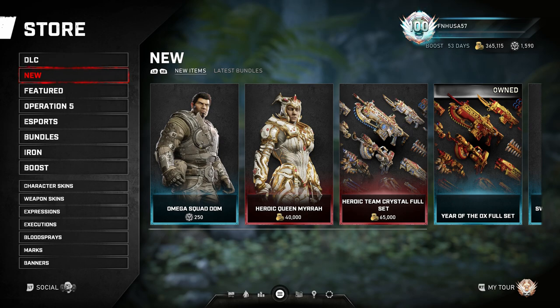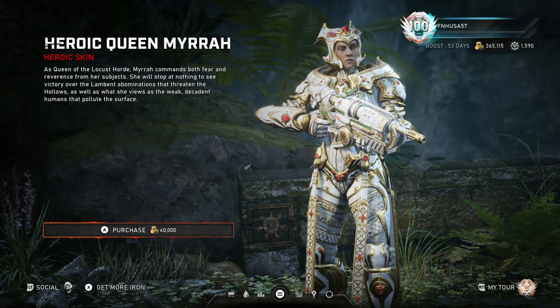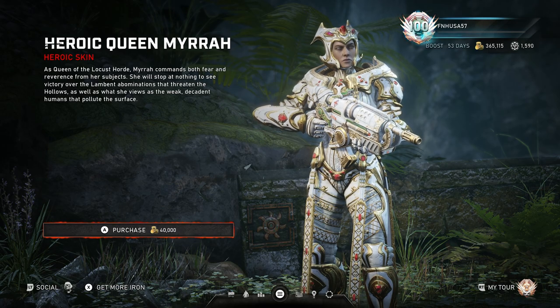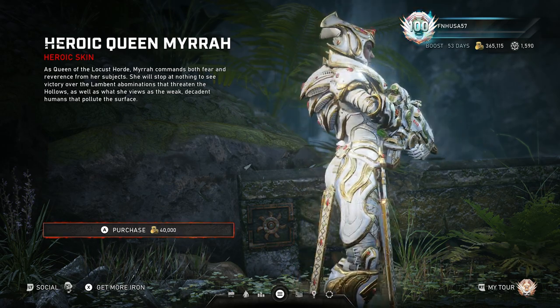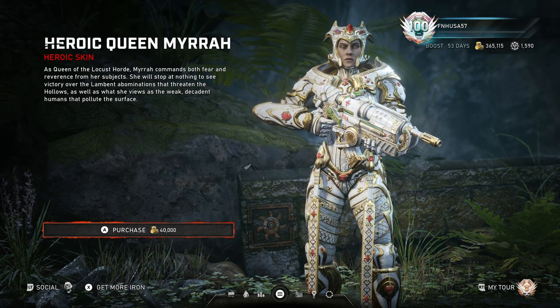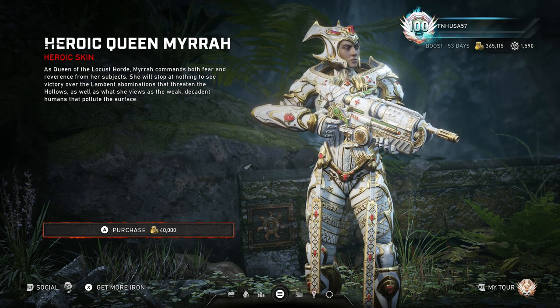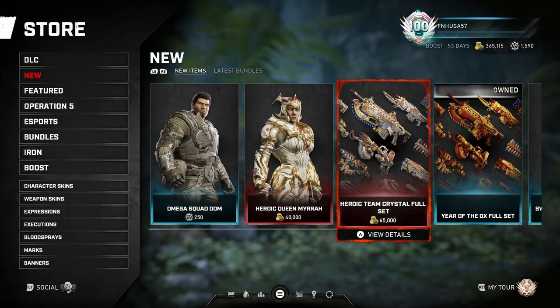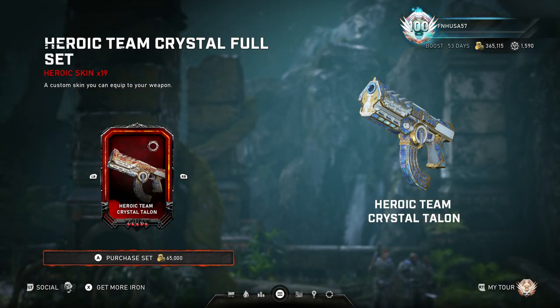If they ever decide to do the set sale where they bring it out as a featured item later on for 30% off, then you'd be able to save yourself a hell of a lot of coins. However, I doubt that they will do that. So what you need if you want the Heroic Team Crystal full weapon skin set, and you want the Heroic Queen Mira skin — which looks badass — that's going to cost you a mere 40,000 Gears coins. And if you want the Heroic Team Crystal full weapon set, that is going to cost you just a casual 65,000 Gears coins.